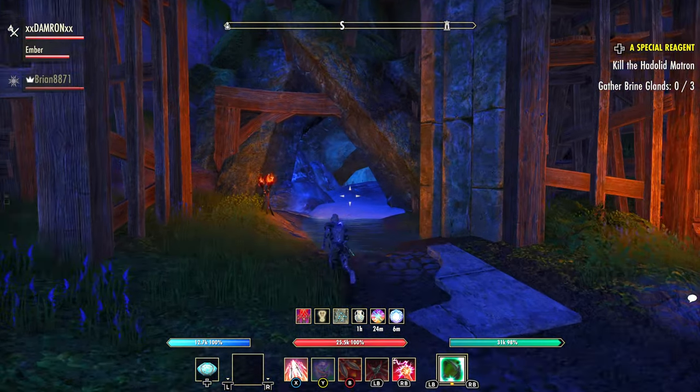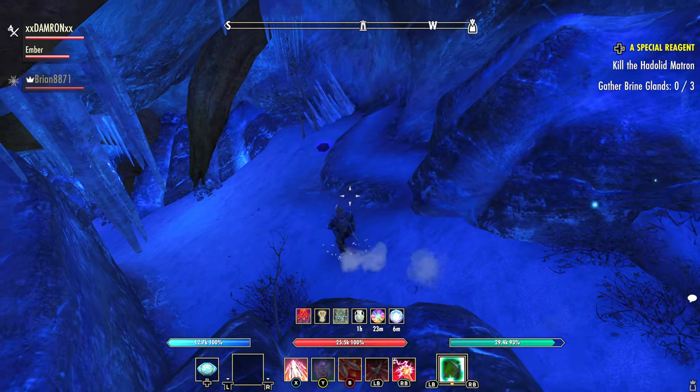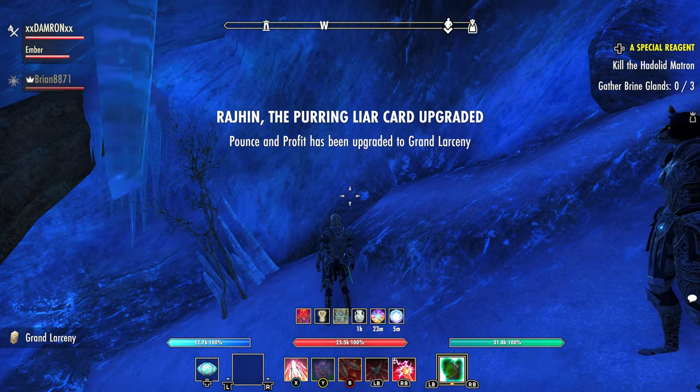You'll see this small tunnel that has a kind of blue hue coming out of it. We're going to go into that quote tunnel of ice, and we're going to find our clue right on the right-hand side shortly after going into the tunnel.